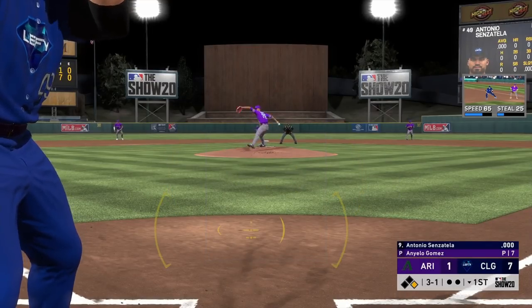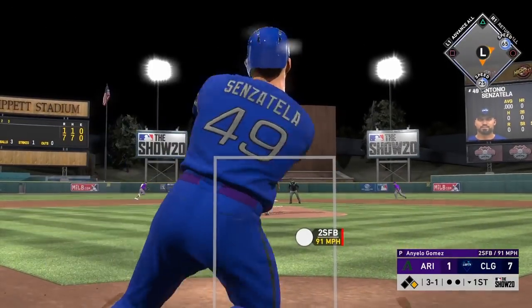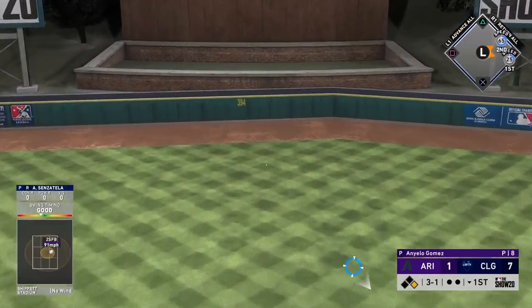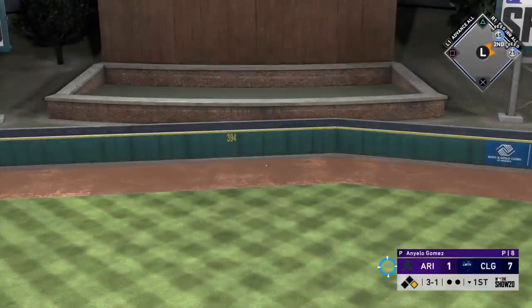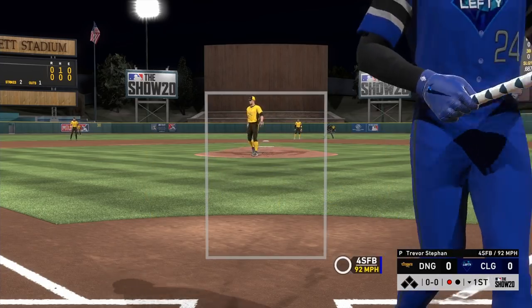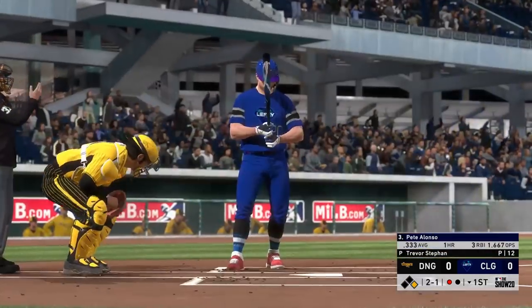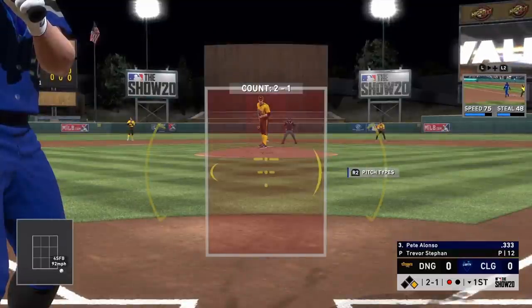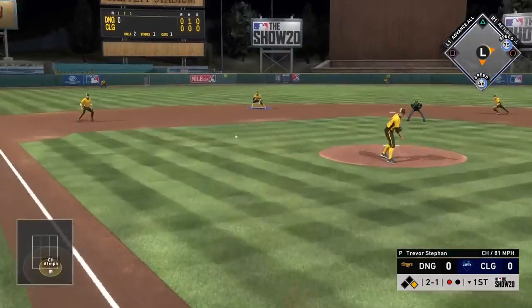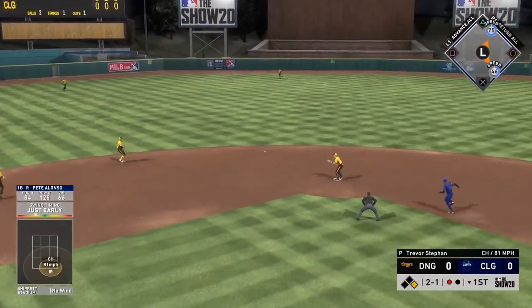The pitcher Antonio Centozzella smacks one up the middle that gets by Mickey Mantle. We lose connection but get the win. In the third game, Griffey is batting .667 with a couple of base hits, but people keep pitching around him — he draws a walk. I didn't want to chase or strike out again, so we take the walk.